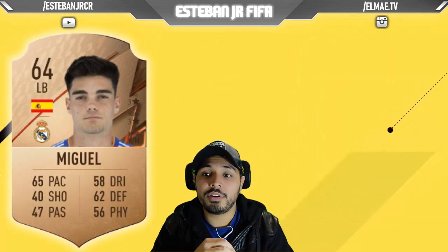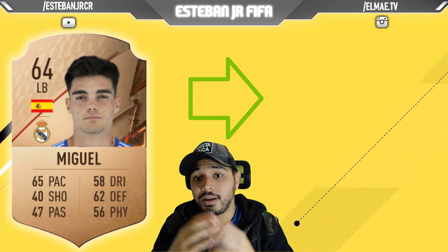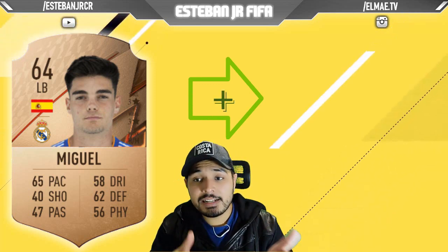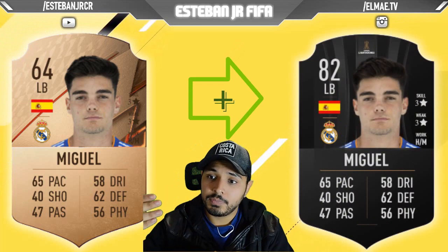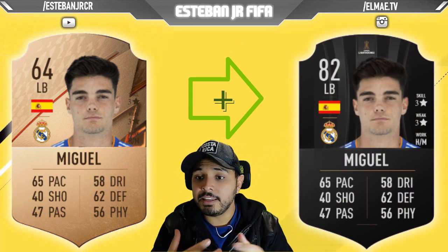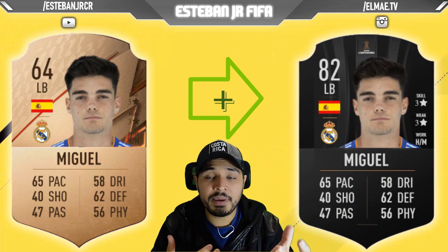Later we are going to talk about Miguel from Real Madrid. He is 64 and he can scale to an 82. He has good work rates and at the same time his defending, physics, and pace are good.